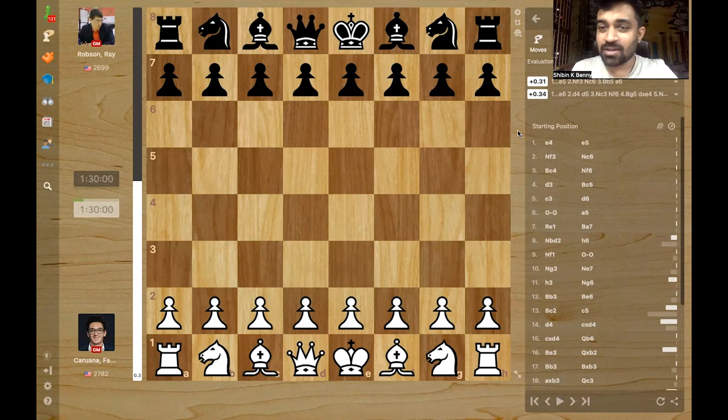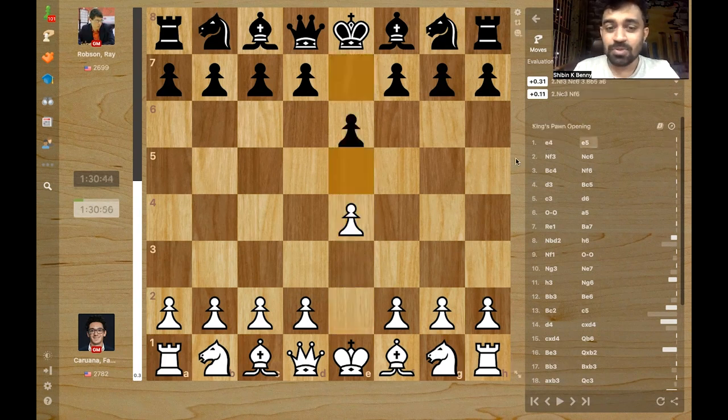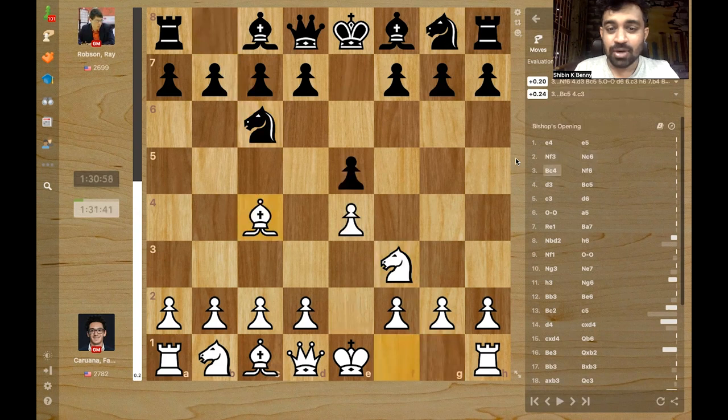How did Fabiano Caruana get such a crushing position against his opponent Ray Robson? And did Fabiano Caruana find the crushing, brutal rook a5 idea to finish up the game? Let us have a look. It was a Giuoco Piano, and a quiet one at that.